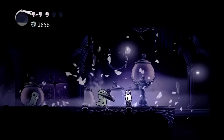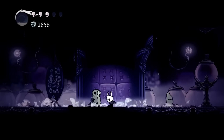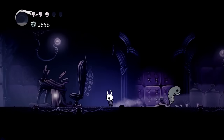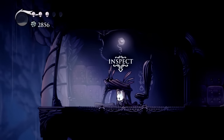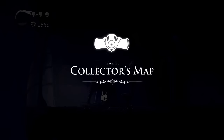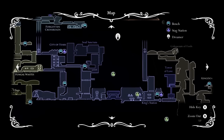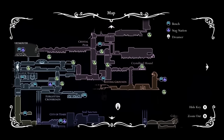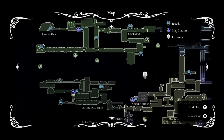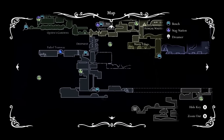He's got some grubs for us, which is very helpful. And right here, this is what we came for — the Collector's Map. When you view the map of the current area, we are going to be able to see every grub that we have not collected thus far in the game. Take a look at that — grubs everywhere. This is what's going to make it so you can find every grub in the game as quickly as possible.